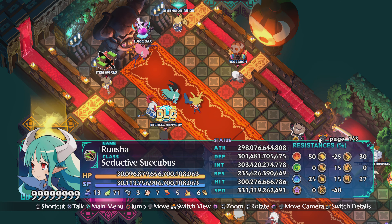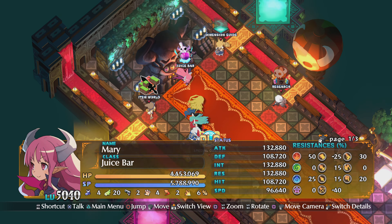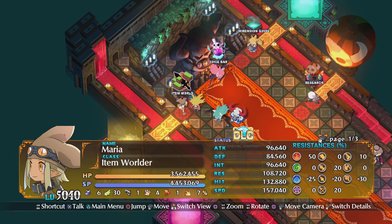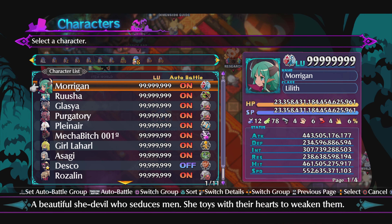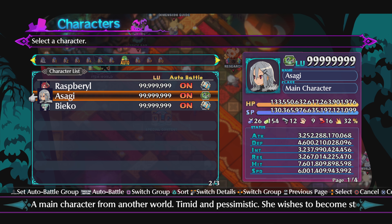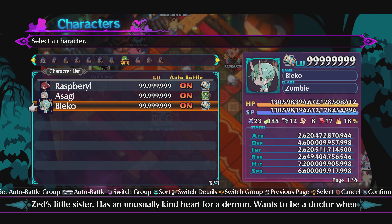Alright, here we go — short version: Demonic Intelligence item world tutorial setup. Setting up item world for Demonic Intelligence, three characters. My three characters are set up like this — one, two, three. This is how it's going to be.